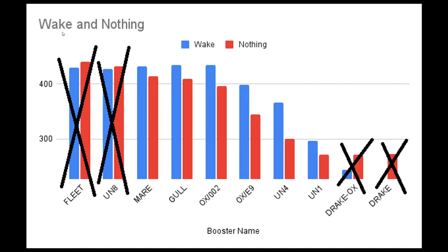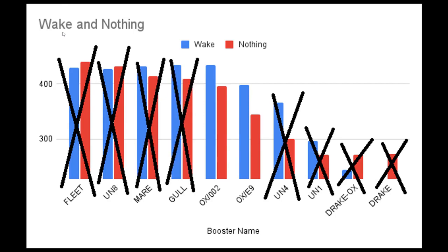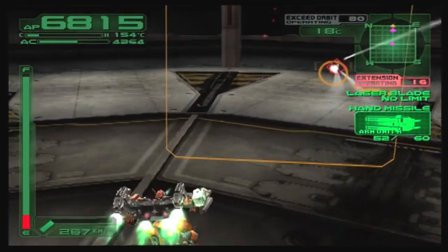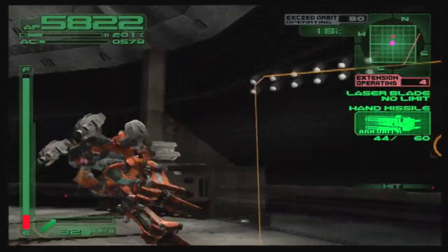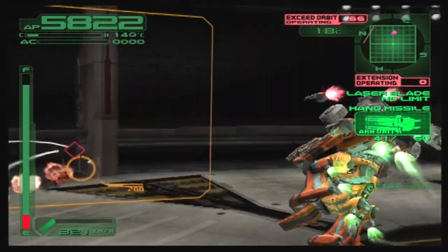That leaves us with six boosters that actually see a benefit when using the Wake. However, if we're being realistic, we only have two boosters that we'd actually want to use. The UN-1 and UN-4 are budget boosters, not ones you'd usually pick outside of the early game — the Aux-E9 outclasses them in both power and energy use. The Mare and Gull boosters are both high quality, but they provide no extra speed compared to the Aux-002 and also use slightly more energy. That leaves us with the Aux-002 and Aux-E9 boosters, which when combined with the Wake are able to rival the speed of the Fleet while using significantly less energy — a useful niche, but not one that is obvious at first glance.